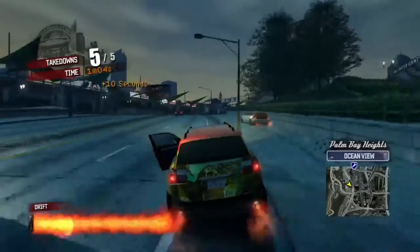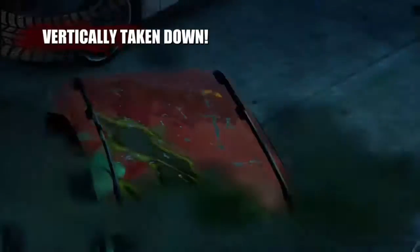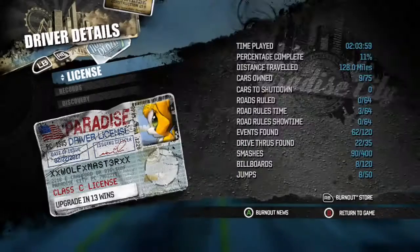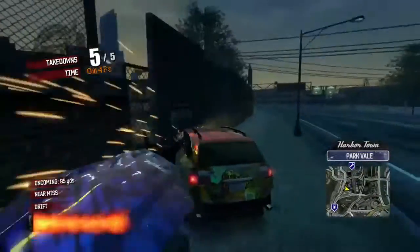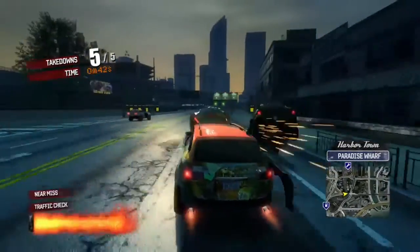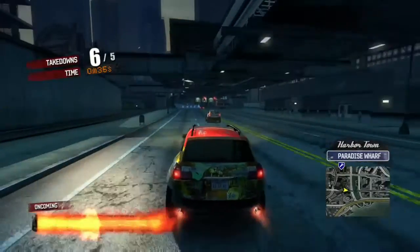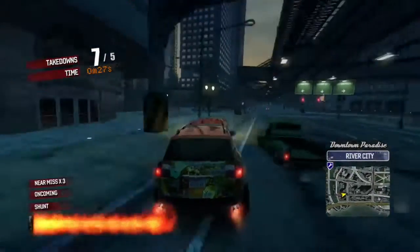We're almost at the goal — and there we go, we have hit the goal of five takedowns. There's the glitchy takedown where he barely touches me but still takes me down, and I think my damage is critical, which is not good. But I do still get more takedowns without crashing. The only bad thing about having critical damage is if you get taken down or crash, it's done — it ends. But here we go, taking this guy down. You don't get to see me go off the jump because I took this guy down, so it just teleports me to the other side of it, which kind of sucks.